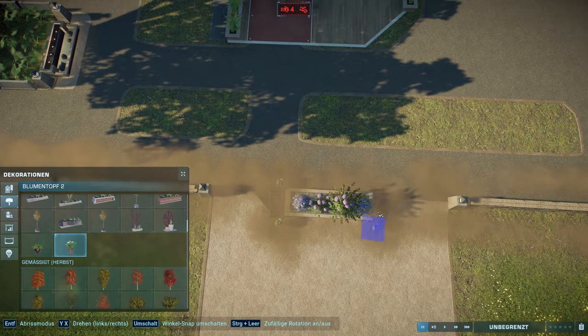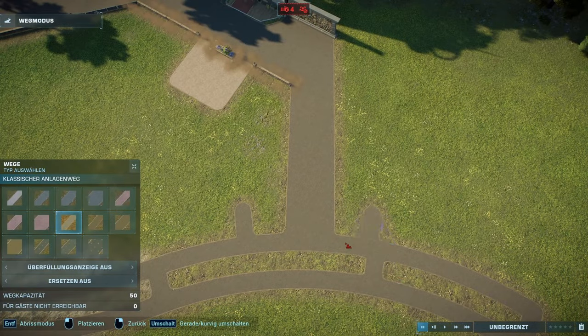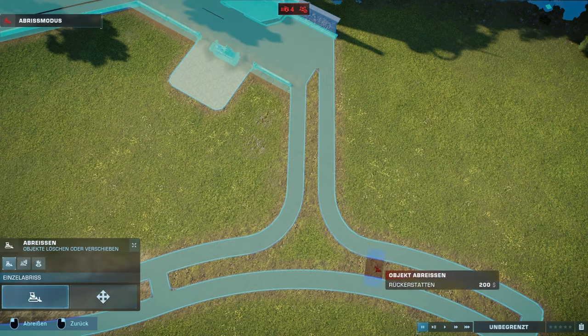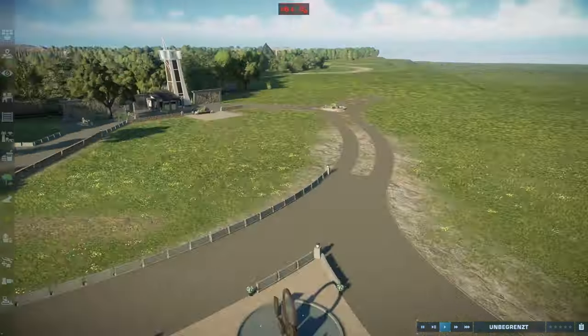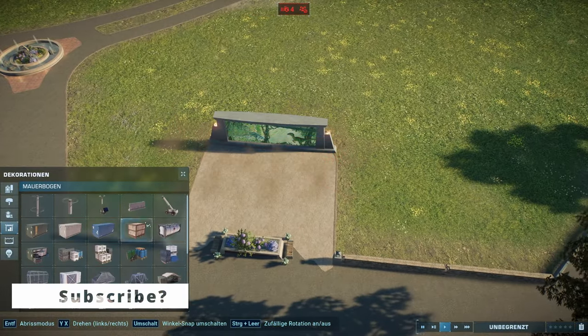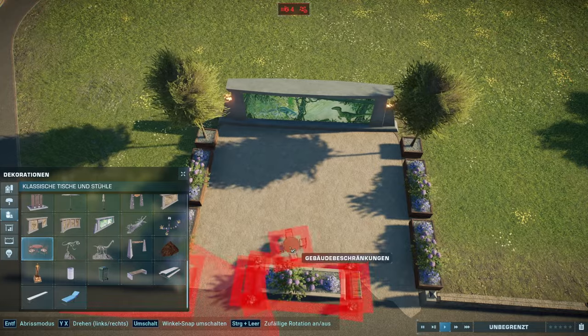In this episode I will build three different habitats. One of them will be the big habitat with the tour and river, which has been planned for a couple of episodes - ever since the Diametrodon speed build episode. And now in this episode I will finally be finishing it, and I decided to put the Ankylodocus from the latest DLC in there as well.